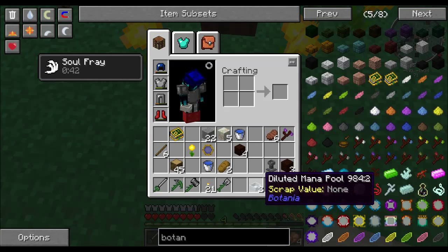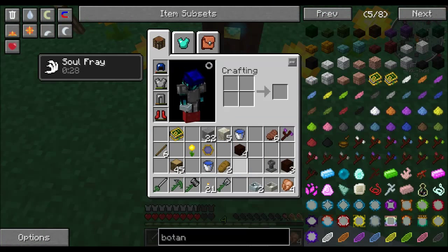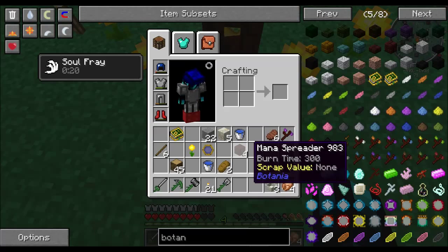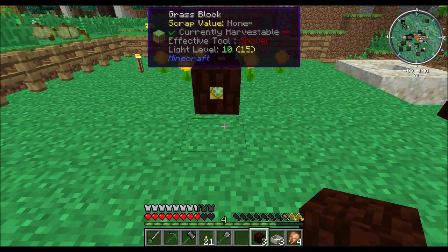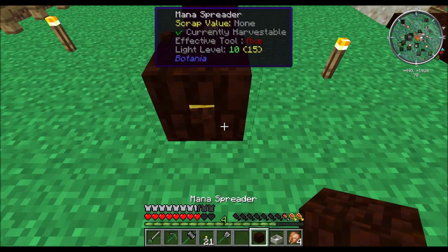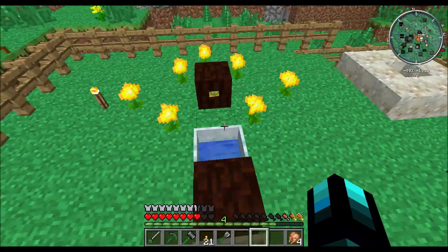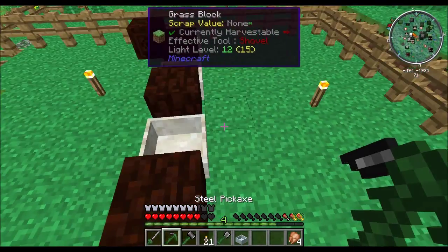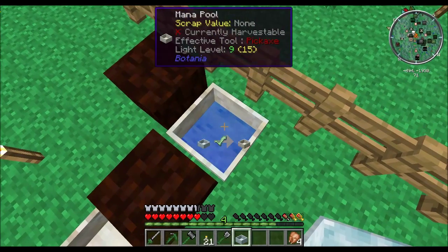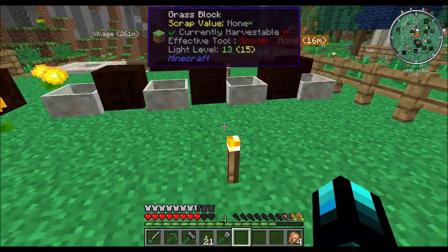I did make one mana pool last time. The point is that the first diluted mana pool — the only thing you can really do with it is make a regular mana pool because it holds so little. The check mark there means that we can use this, and we still got the check mark which means we can use it again. So we've got three. We're going to put another mana spreader down, connected to there, and another one here — and so on. Then we are going to have one more mana spreader, and the basic thing this does is just allow us to collect all of this mana. The mana's already actually going to the end. This is still a diluted mana pool, so we want to put that in, get our regular mana pool, and stick it right there.